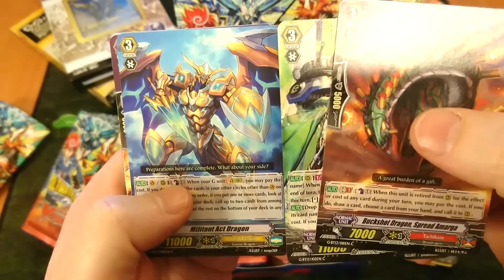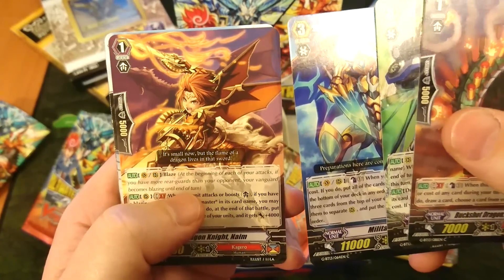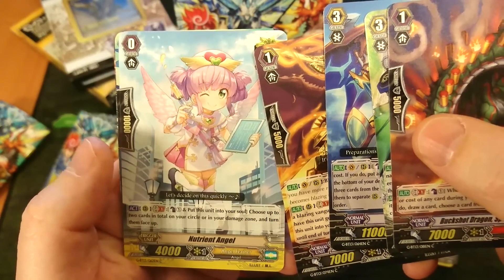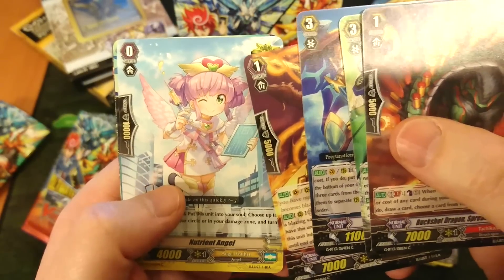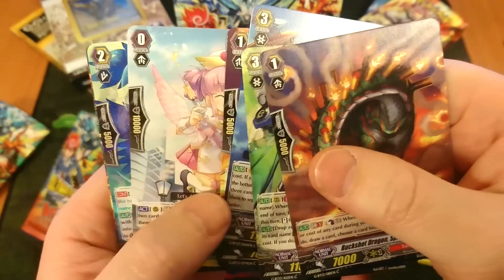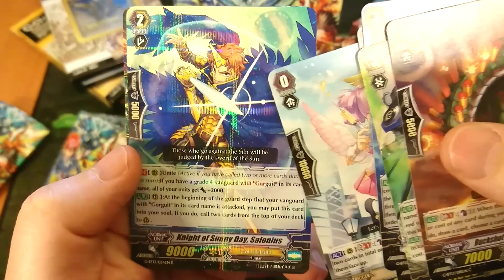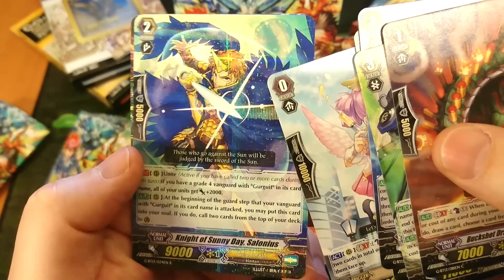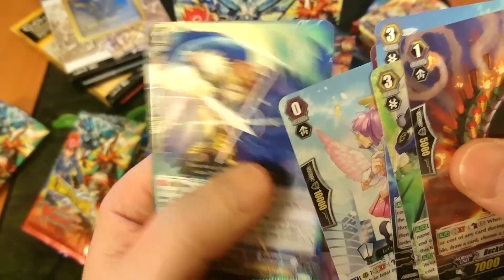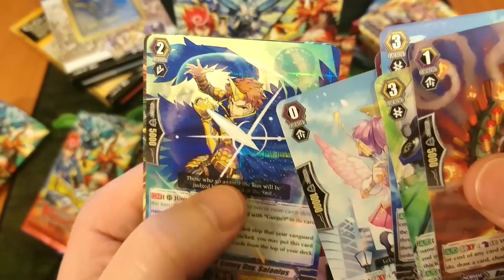The other cool thing about Vanguard is I like the mech designs as well. Alongside the cute girls, like the Nutrien Angel we saw in the last pack, we've got these awesome looking mechs — they are so freaking cool. It kind of reminds me of the Evangelion style mechs. What do we got here? Night of Sunny Day. Yeah, look at the effect coming off of that — it looks really, really cool.